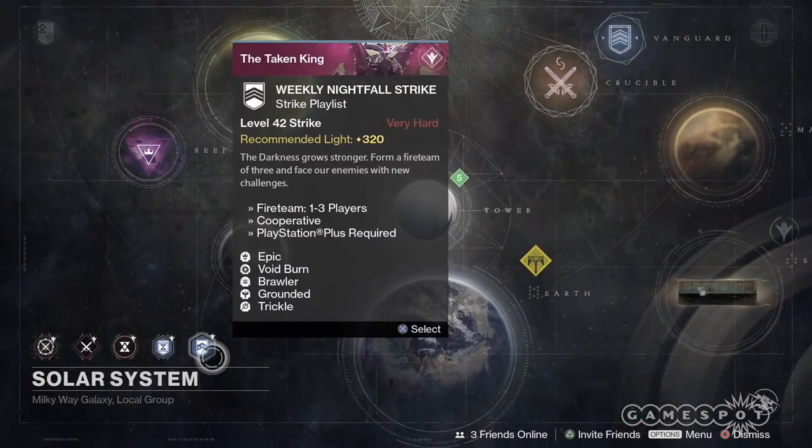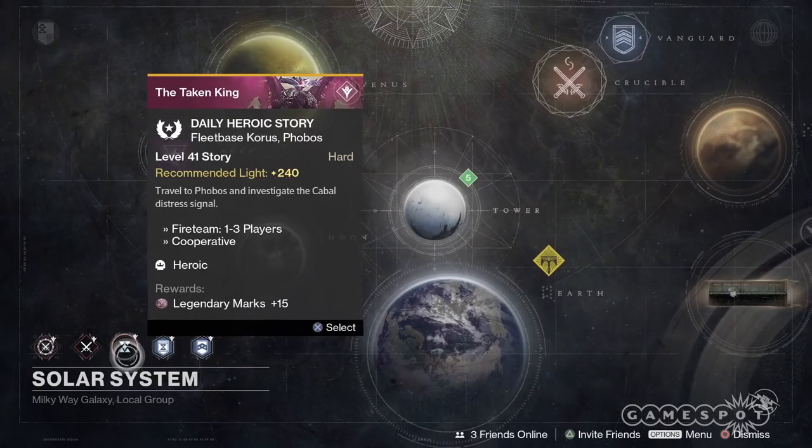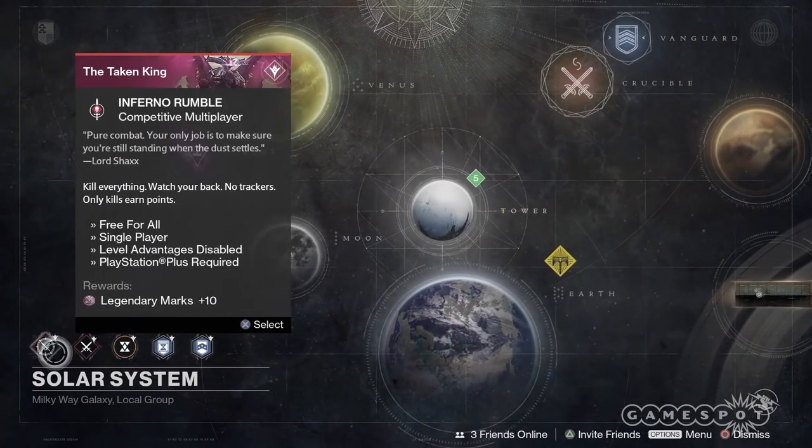Hello fellow guardians. With a little under a week left before the Rise of Iron, we thought we'd give you some tips on how to prepare for Destiny's new DLC. First up: save all of your exotic and legendary engrams.